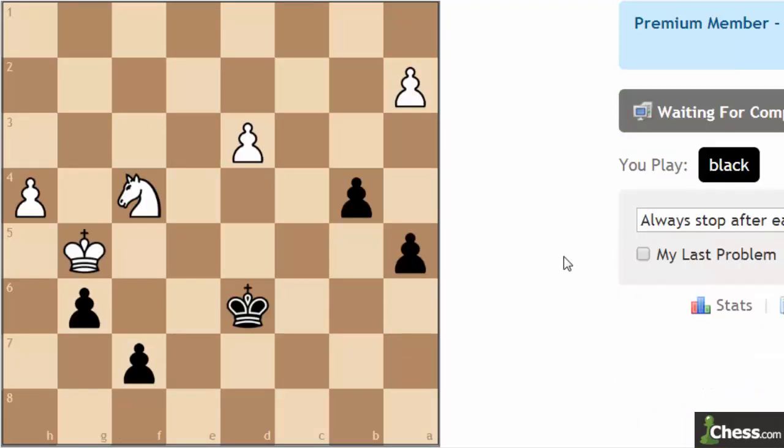Let's try puzzle 2. Team black. It's a big race, I guess. These guys can create a passed pawn. I think I know the solution to this one. I'm pretty sure the first move is you have to take the knight. However — let's hold off for a moment.